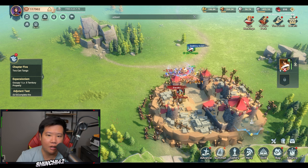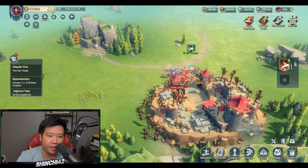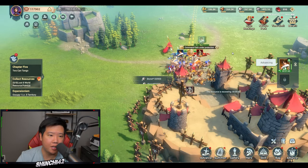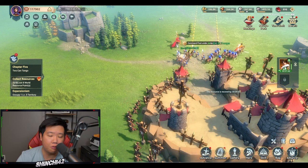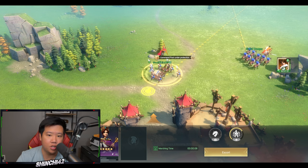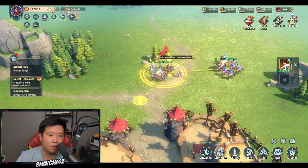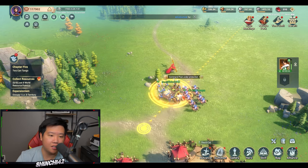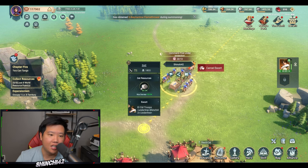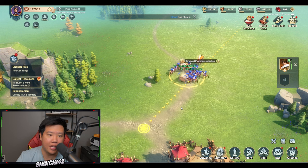During battle you can see hero skills being triggered. Once you capture the resource point you can escort the supply wagon with your march to protect it — it walks alongside and no one can easily steal it. You can also cancel the escort at any time and send your troops home.